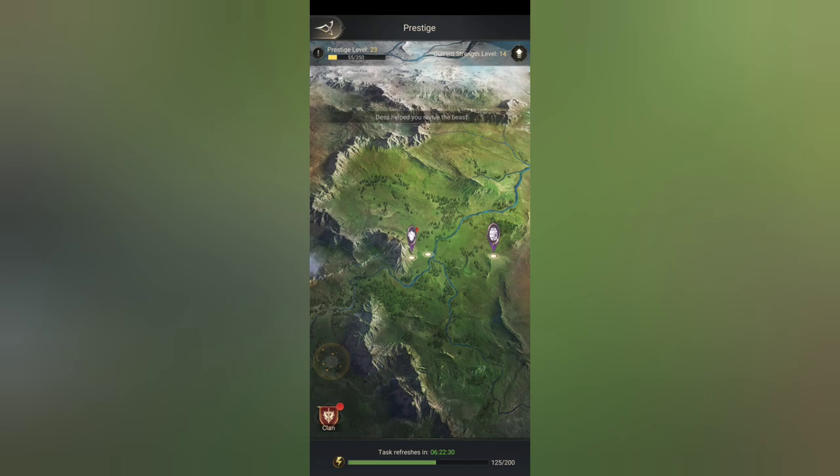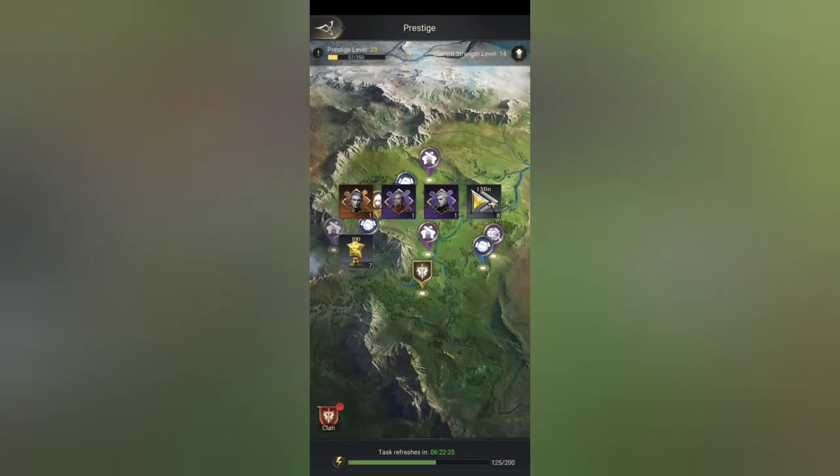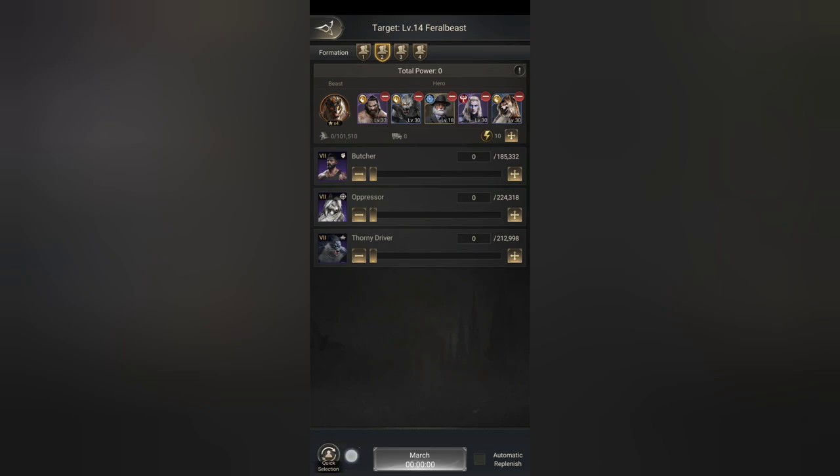Just so you guys know, at the top right of the screen right over here is where our bar is. And the bar, as you guys can see, is going down. That's not a bad thing — that means that our stamina for our soldiers is going down, so you have to manage that.